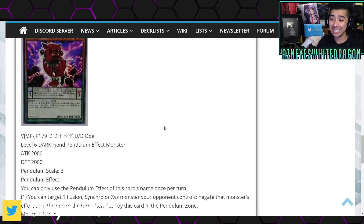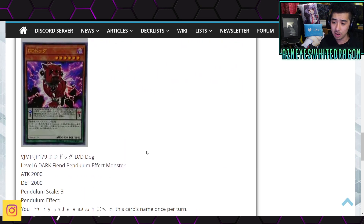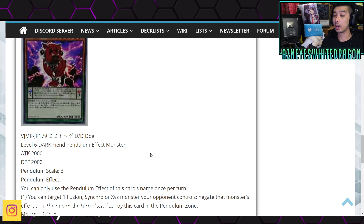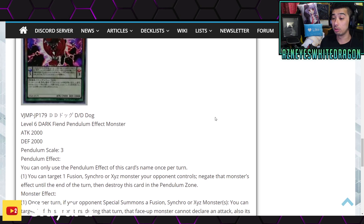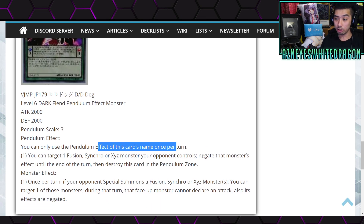Next up we got a new DD card called DD Dog. These are all V-Jump promo cards. It's a Level 6 dark fiend pendulum effect monster with 2000 attack and 2000 defense points, and its pendulum scale is 3. The pendulum effect — once per turn — lets you target a fusion, synchro, or xyz monster your opponent controls, negate that monster's effect until the end of the turn, then destroy this card in the pendulum zone. This card is actually really, really good. Being able to just negate that monster means a lot of people will splash it in — it's like a cheaper version of impermanence, and it could be really good for pendulums. Obviously if you're playing a non-pendulum deck, just getting that pendulum effect is pretty good.